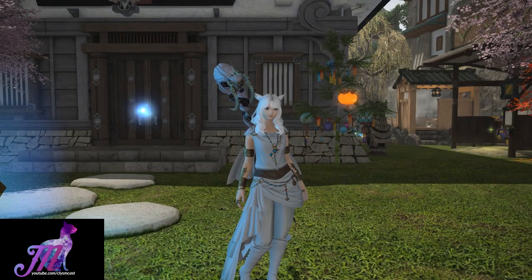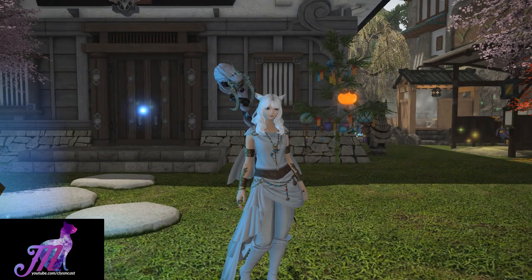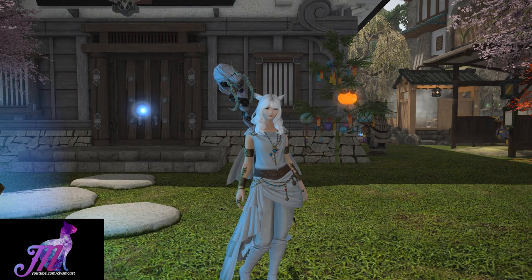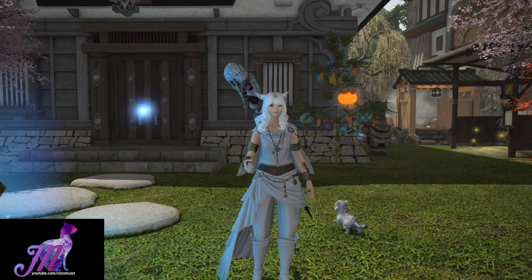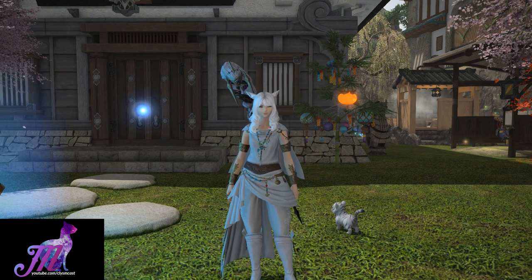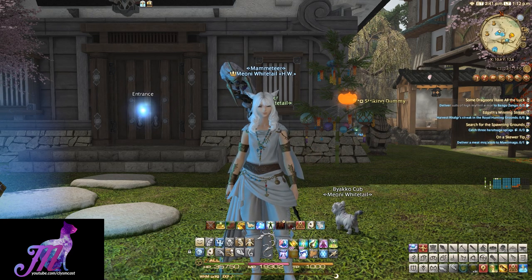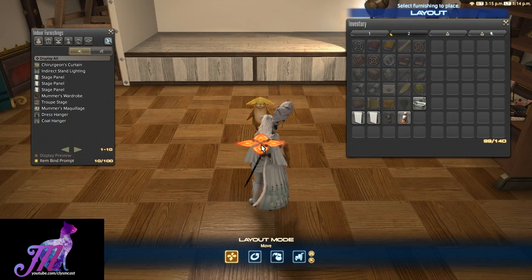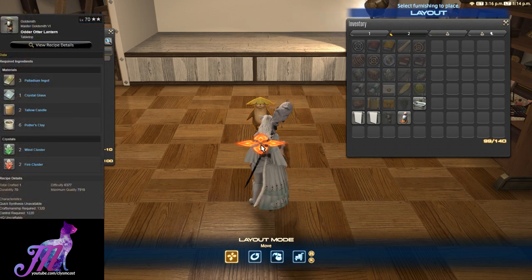Hello and welcome to another video with me Mione for Final Fantasy XIV. Today I want to take a look at a very special item given to me by viewer Grimgol, so many thanks to him for this video's creation. It is undoubtedly one of the cutest housing items you can probably obtain, and this was added in Patch 4.2. It is the Odder Otter Lantern — a level 70, 2-star difficulty, Master Goldsmith Rank 6 recipe.